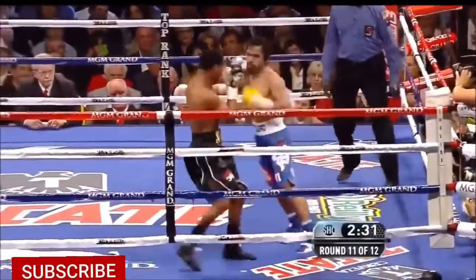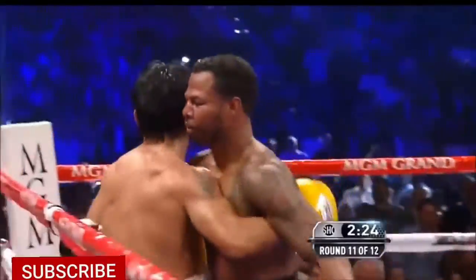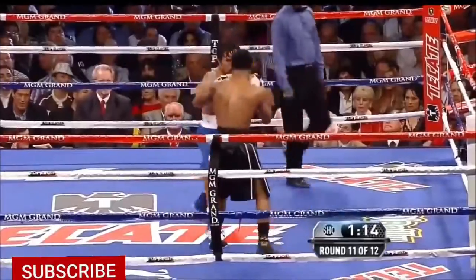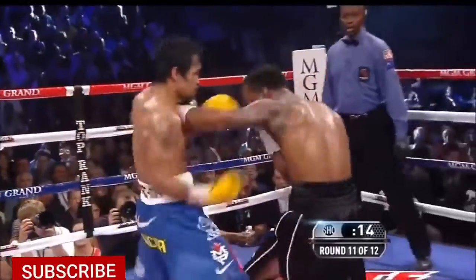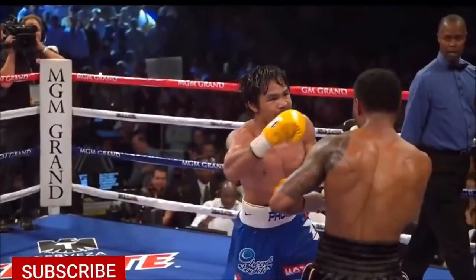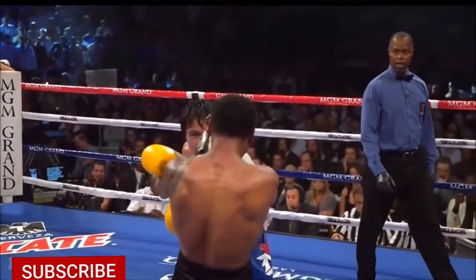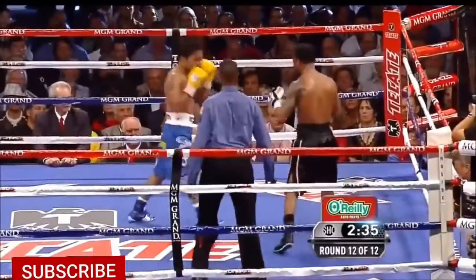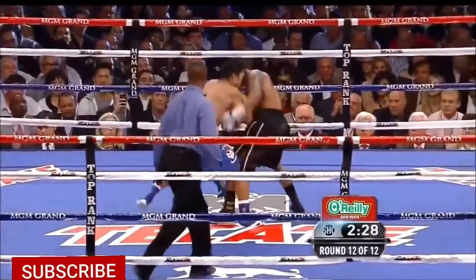Shane Mosley's record is 5-6-1; Pacquiao is 6-1-1. And Pacquiao's going for the knockout now, going for the kill. The crowd starts to chant 'knock him out.' He throws so many punches at you, you can't block them all — kind of throws, in the MMA world, a version of the Superman punch. That looks like the Superman punch. The chants of Manny can be heard throughout this arena; they really want him to close the show and knock Shane Mosley out.